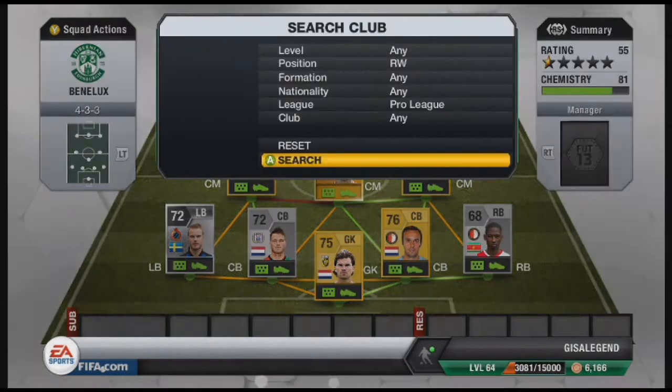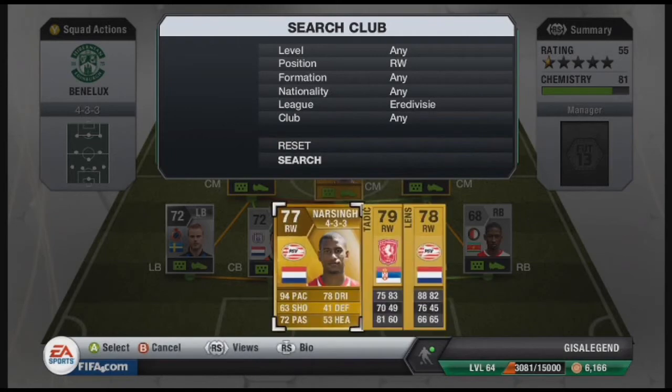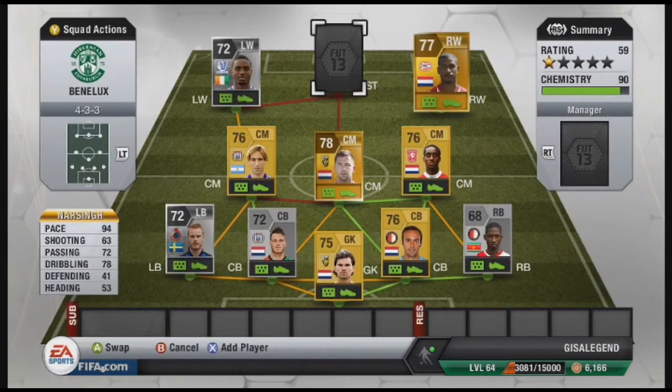For right wing, it's Narsing. 94 pace, 63 shooting, 72 passing, 78 dribbling, and it only costs 600 coins. 94 pace, 4 star skill moves, 3 star weak foot — class player.